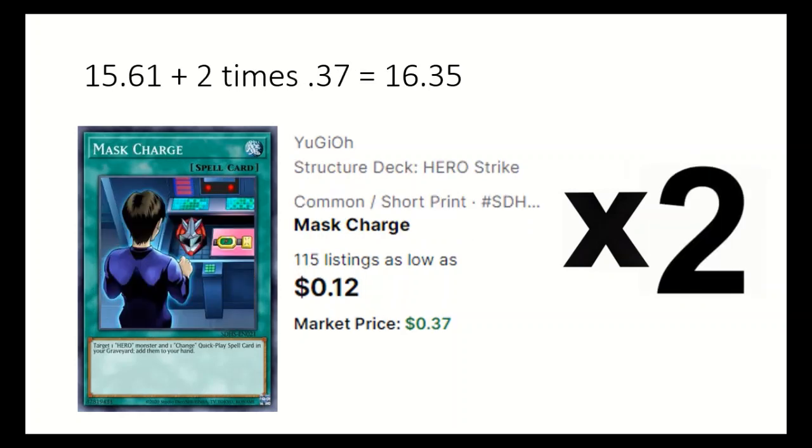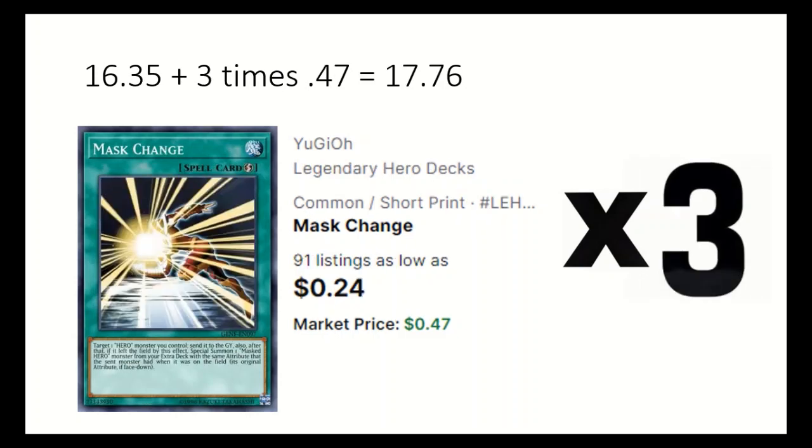2 Mass Charge adds a hero and change quick play spell from the grave to use again. 3 Mass Change sends a hero to the grave to special summon a masked hero from the extra deck with the same attribute as it.